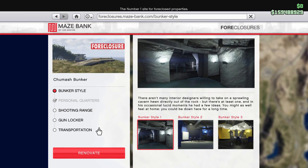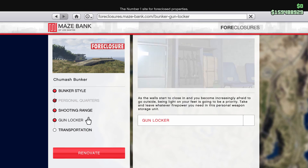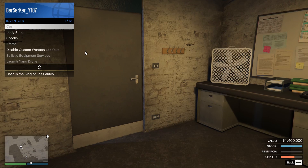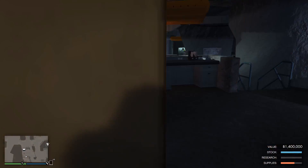The cosmetic upgrades to the bunker are a waste of money. Don't bother with any of them except the personal quarters, which allows you to spawn into your bunker whenever you switch sessions or join the game, saving you a lot of time.